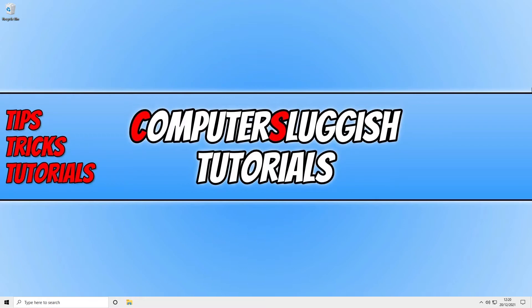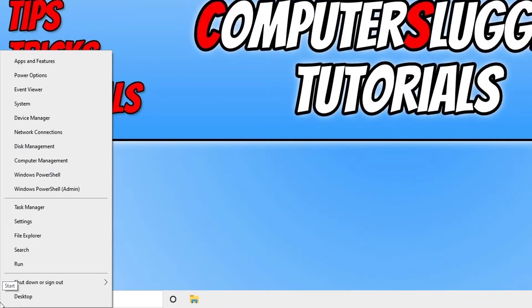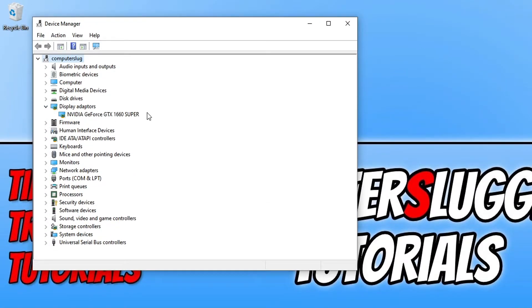If that didn't fix the issue, the next thing you need to do is ensure you have the latest recommended driver for your graphics card. If you're not sure what graphics card you have, right click on the start menu icon and select Device Manager, then expand Display Adapters. For example, I have an NVIDIA GeForce GTX 1660 Super, so I need to go to the NVIDIA website and download the driver for it. I will pop links to AMD, Intel, and NVIDIA in the description below.